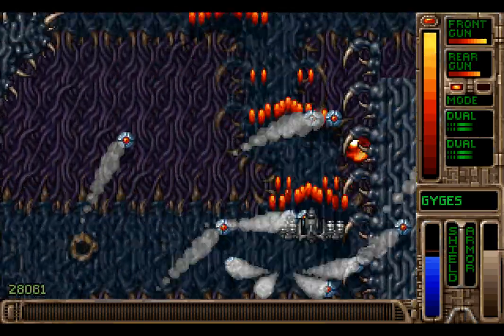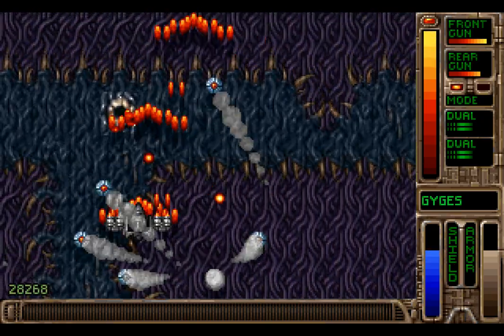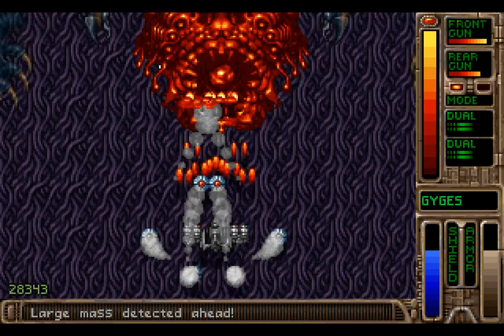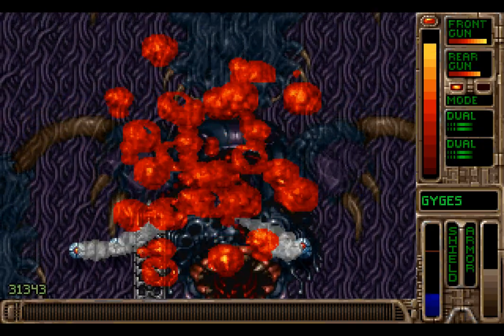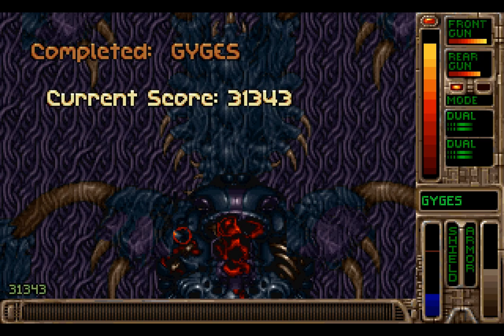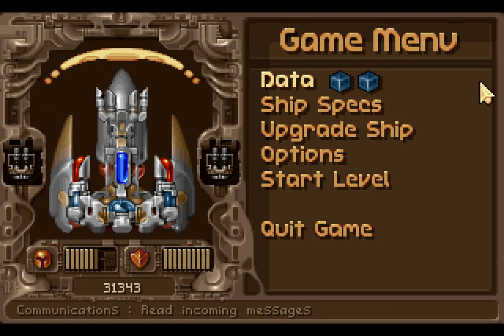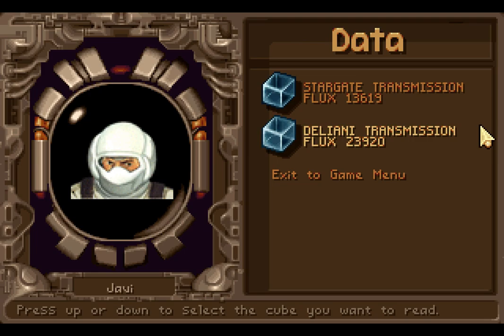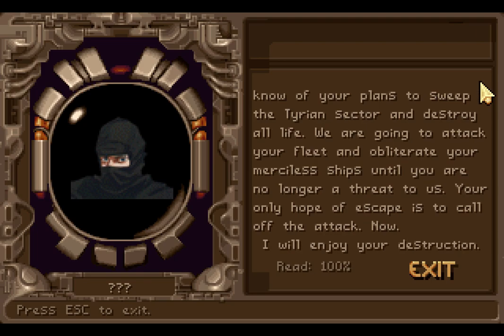The boss is coming up pretty soon, I'm sure. This boss is quite challenging. Here's the boss! If you thought it was going to be a giant alien monster thing — it's a giant alien monster thing that's going to constantly fire these weird worms at you. You could be very quick at destroying it. I'm very glad that I destroyed that boss quickly, otherwise those armed things would go into the middle and likely crush you. Let's see about this data. We have a message from unknown parties: 'Your life is forfeit, human. We know of your plans to sweep the Tyrian Sector and destroy all life. We are going to attack your fleet and obliterate your merciless ships until you are no longer a threat to us. Your only hope of escape is to call off the attack now. I will enjoy your destruction.' I wonder if that was actually aimed at us?